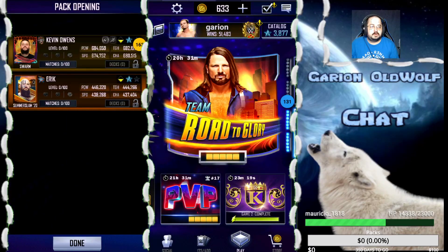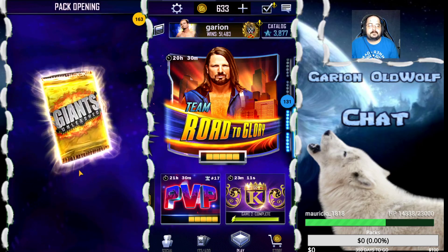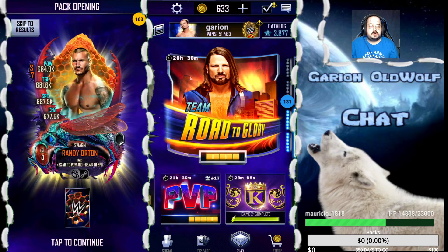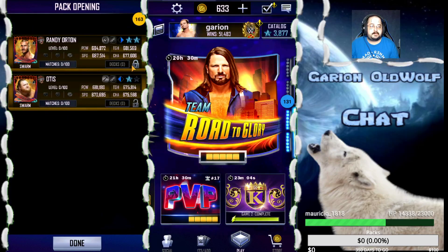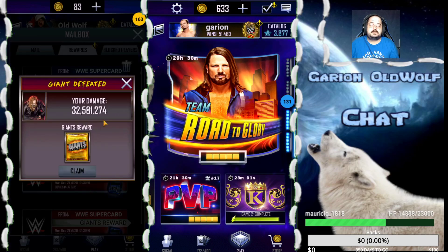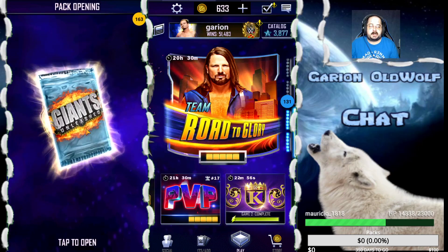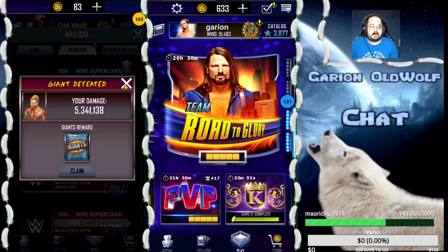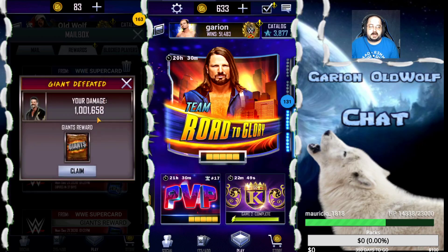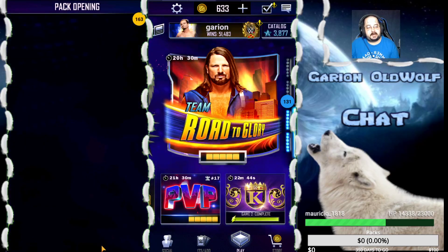Kevin Owens. Two swarms out of this one - Randy Orton and Otis. Orton's at least an F1. A WrestleMania 36 and an SS20. Still nothing good out of those two bronze packs.